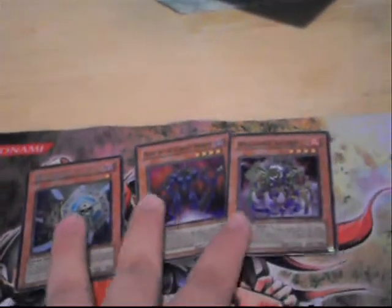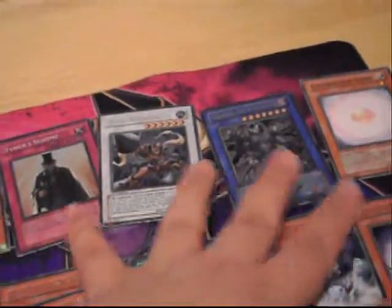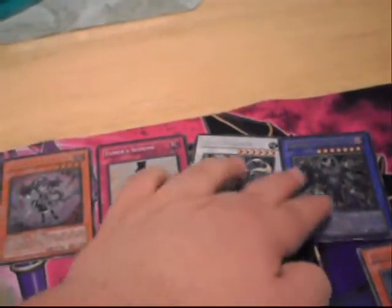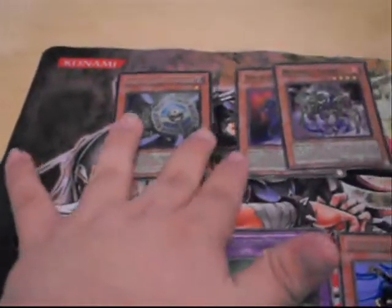These cards from here are for me. These ones are for trade, so make offers to JP if you want these. And make offers to Jay if you guys want any of these hollows right here — ultimate, super, ultra, ultra. If you guys want these ones, make an offer to Jay. And if you guys want these three, make an offer to me.